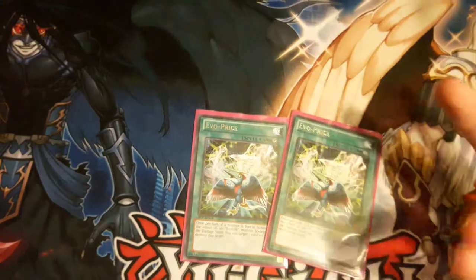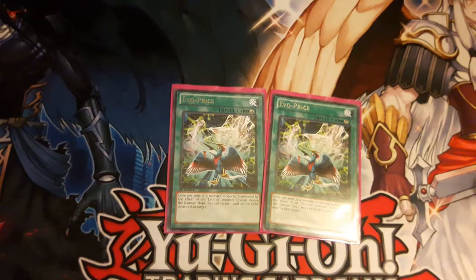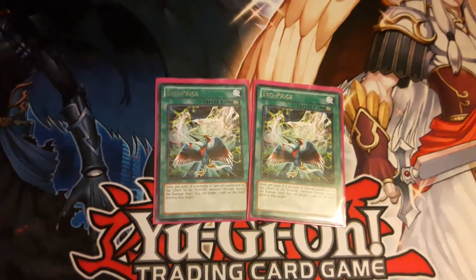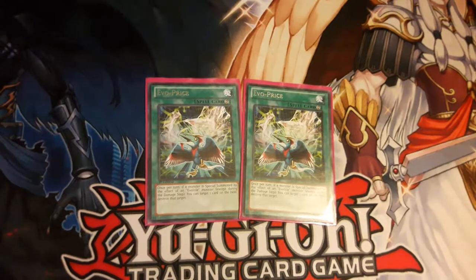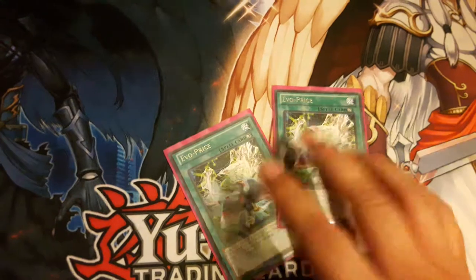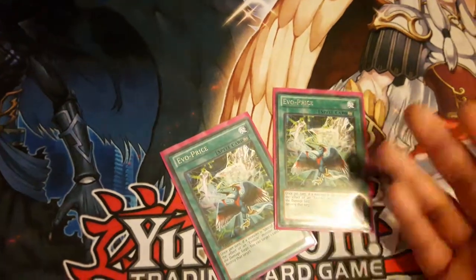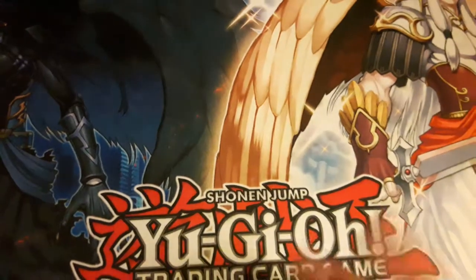These last spell/trap cards I could care less about. Once per turn, if you special summon an Evosaur by the effect of an Evo-tile — except during the damage step — you get to target a card on the field and pop it. You could replace them with Raigeki, Dark Hole, Anti-Spell Fragrance, or something more useful. This is only a 40-card deck so running 45 might be okay nowadays.